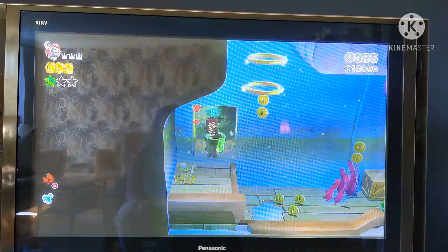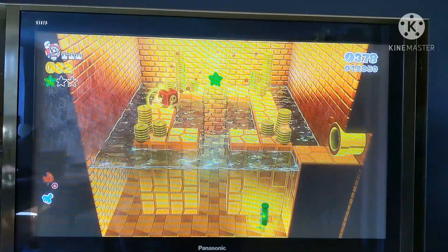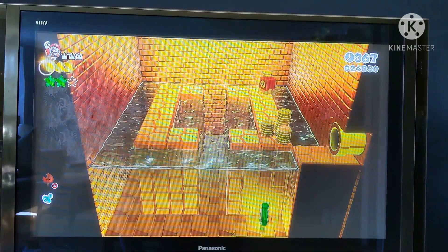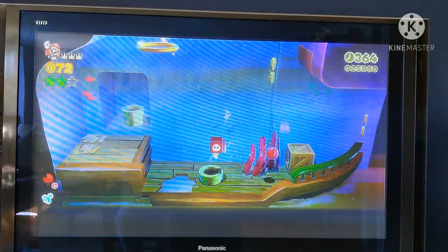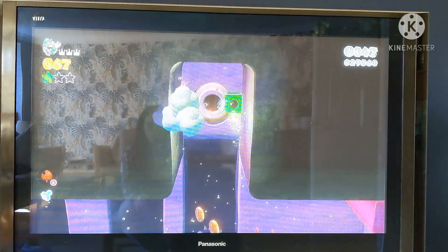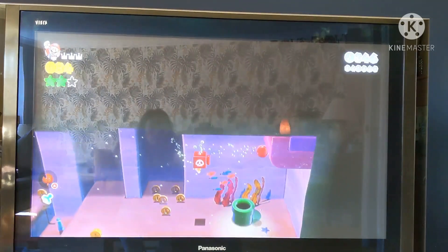It turns out I do need to go in this pipe for the green star, which I will do. As you can see I'm playing as Mario instead of Luigi because one of the things you can do in this game is play every level with every character as part of 100% — you don't need to do it, but it's something you can do. There's a pipe cannon — I don't really want to go in there, but the third green star, as I suspected, is through that pipe cannon. So we will not be getting it today.